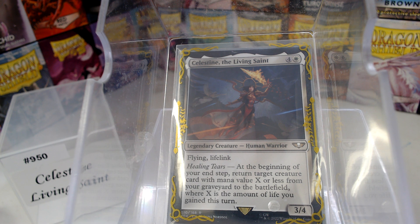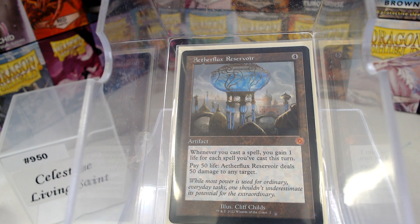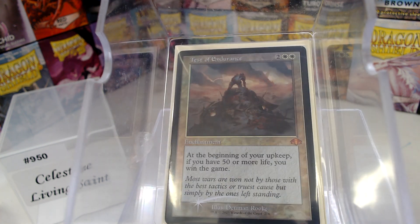We're also playing Mono White, which comes with its own set of challenges. Before we get into it — yes, the MVP of this deck is Aetherflux Reservoir. Pay 50 to deal 50 is just insane. You get there quicker than you think. I've spent years trying to avoid this card, but deck number 950 may be the first time I'm showing it.